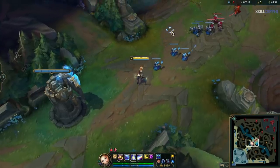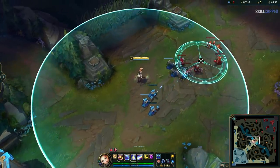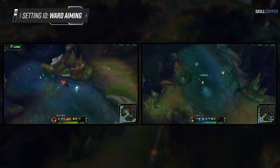Another benefit of normal casting is being able to see just how much area your ability will cover, which is particularly useful for farming minions. For example, let's say you're playing Lux — to wave clear optimally on her, you want to normal cast her E so you can easily set it up to hit the entire wave and maximize the damage she does with it.